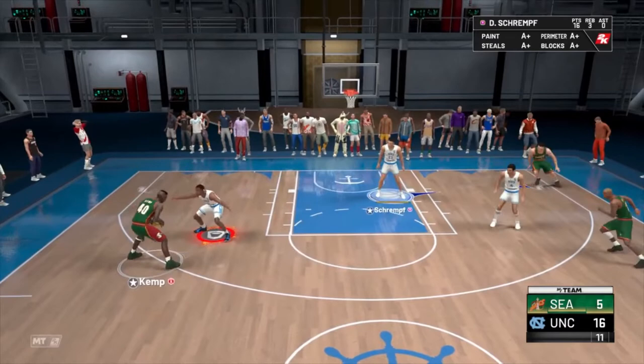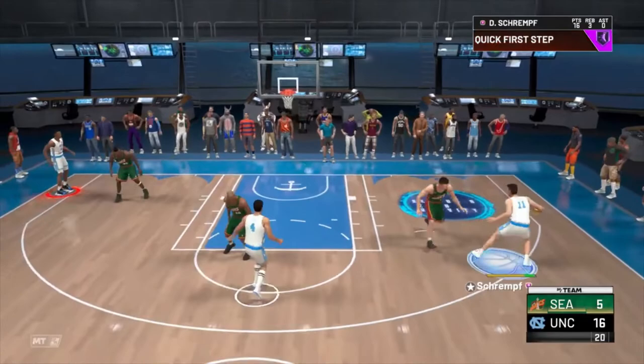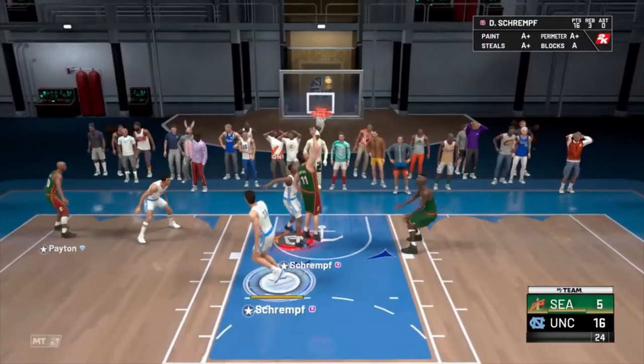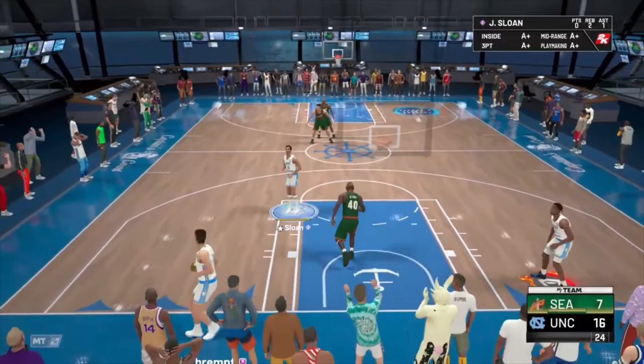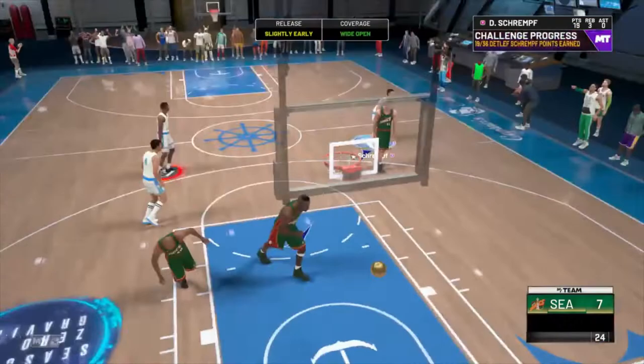I definitely like these challenges. I feel like triple threat is the quickest way to get something done — if the challenge is, say, get 500 points, triple threat is definitely the quickest way. Getting 60 points will take no time. That's a bad release. But 60 points and 36 with him and five threes, this is gonna be fast. I think that's my fifth three. I definitely prefer this over playing an actual game with quarters and a full timer.